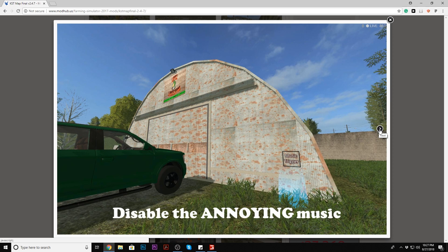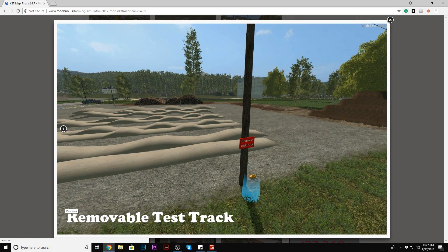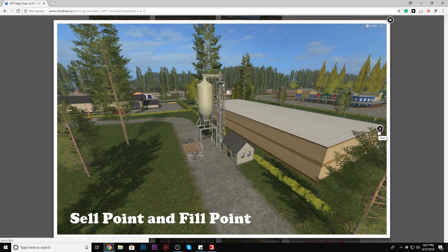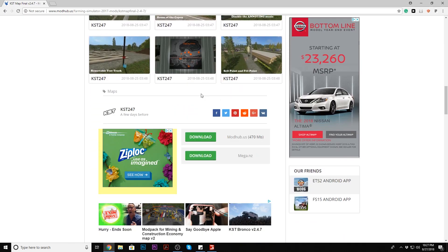I don't know what we're supposed to do with that, but — you can disable the annoying music! Oh my gosh. People are probably like, 'I just want to disable your voice.' I've seen that in some comments recently. Disable the annoying music — I'm excited for that. There's a removable test track — you can just remove it. Digging areas — it has all the digging areas listed! I've got to find where this sign is. There's a sell point and fill point, and I think I can load more photos.